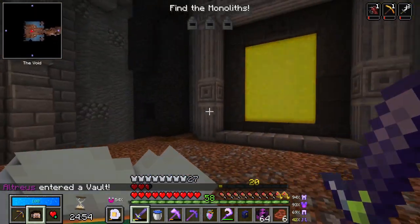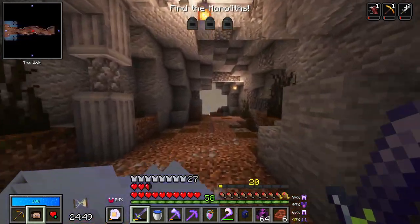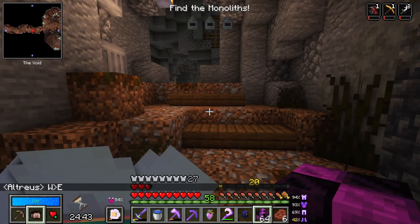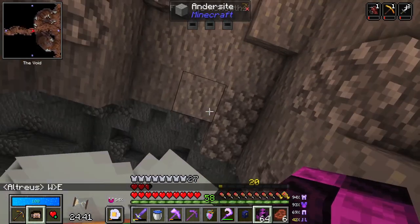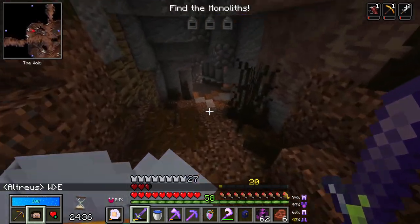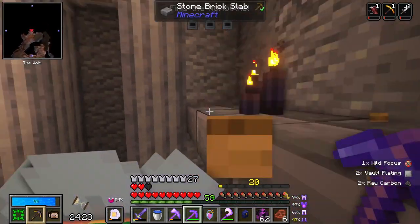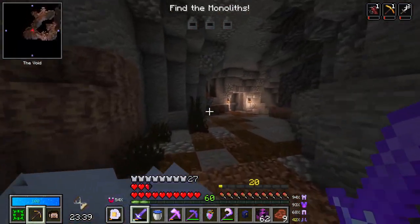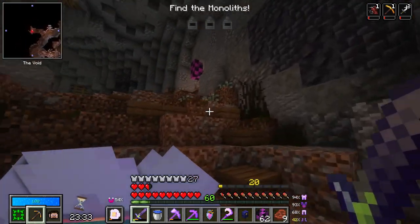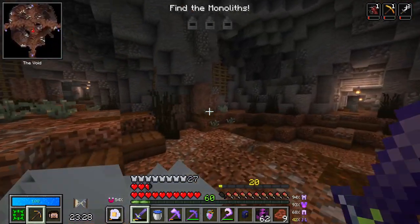I forgot to start recording, but here we go - new level 20 vault. We've got our posh gear on, we've got our new pick for breaking chests and stuff. We're going west to east finding monoliths, and I believe we get a new vault type at level 20 as well. If we die, we die for real - so let's try not to. Oh, it's working - how fast we are! It's so freeing to just be able to nip around the vault.